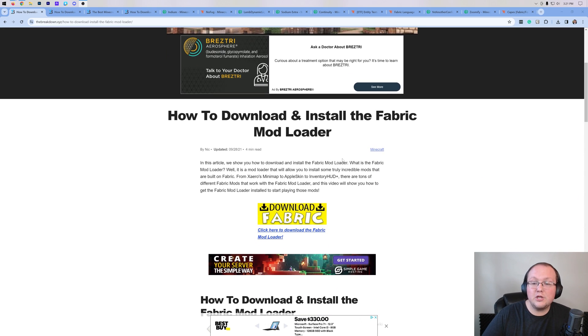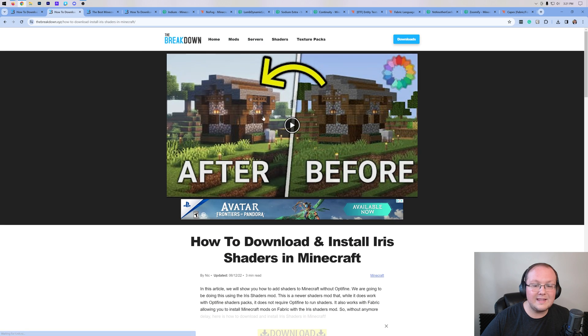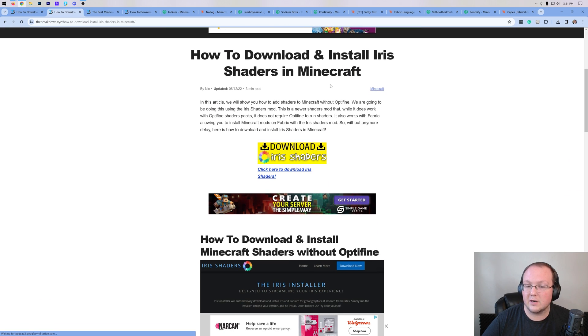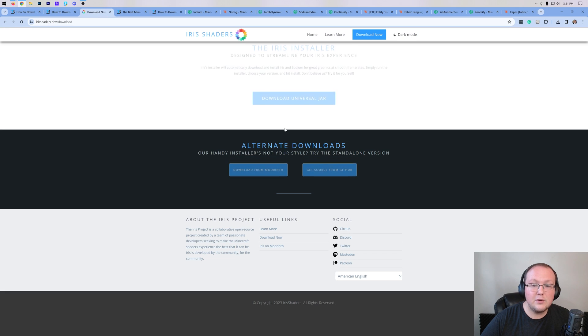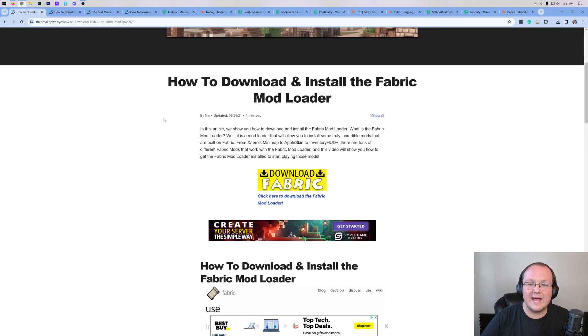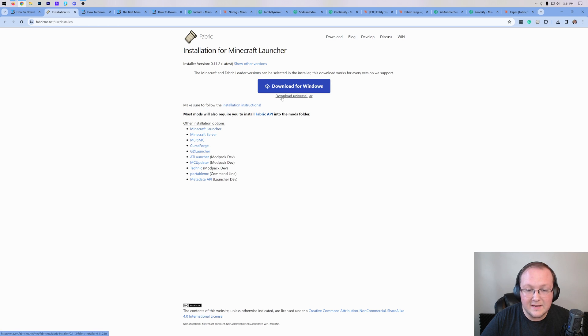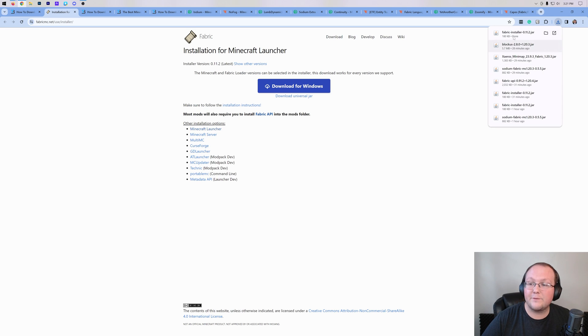There are two ways to set this up. One, you can install Fabric, which is the way to go if you want to install everything. There is also the Iris Shaders mod, which is how we're getting Optifine-style shaders — you can get the universal jar installer, which allows you to install Sodium and shaders with just one installer instead of using Fabric. But we're going to go ahead and use Fabric. Obviously all of this is linked in the description down below.